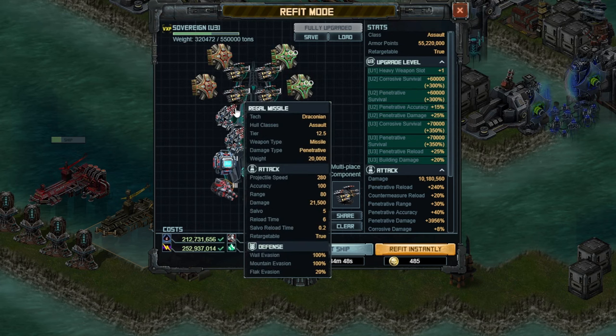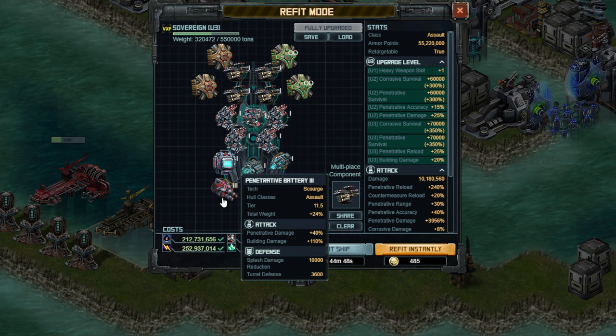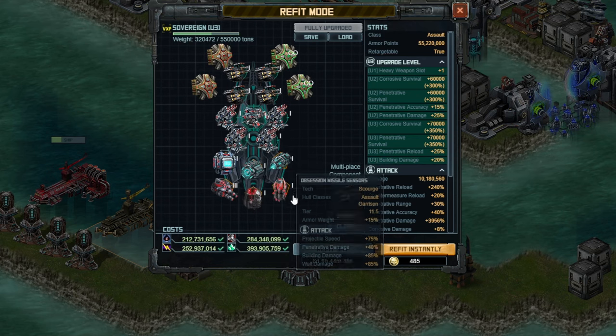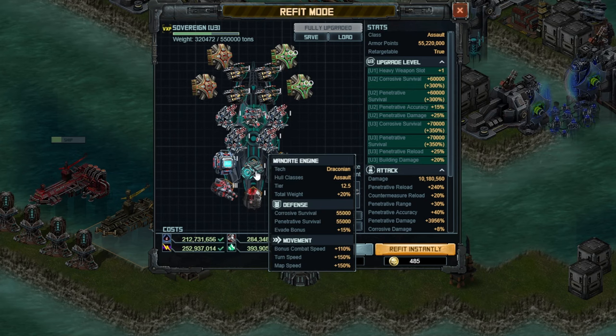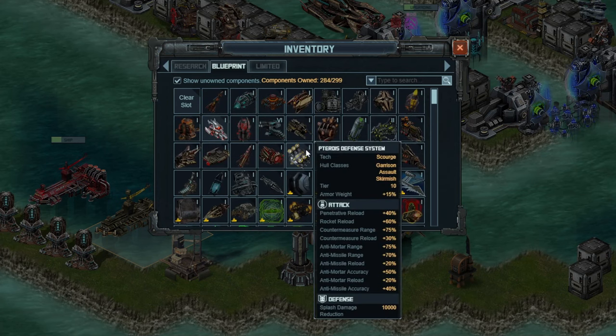This is my weapon setup for my countermeasure build. We do need a special on here for the countermeasures, and I'm going to recommend you take off Penetrator Battery 3. I don't want to take off the Obsession Missile Sensors because it gives projectile speed, and I don't want to take off my Range Extender or engine, which means we're taking off Penetrator Battery 3 and putting on a countermeasure reload special. Proterios Defense System is the best one for this — it gives you 10k splash damage reduction and Penetrator Reload, which is nice.